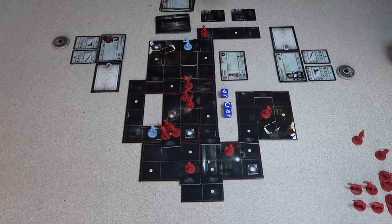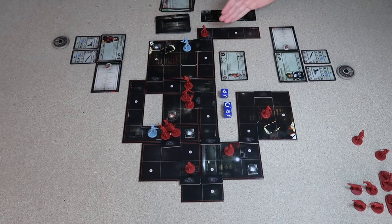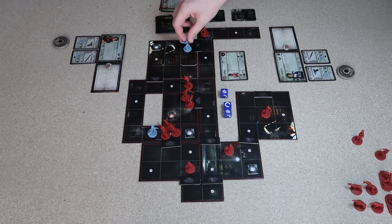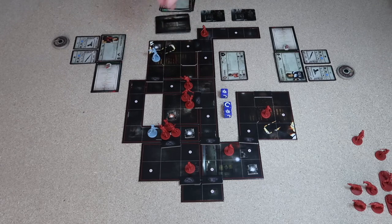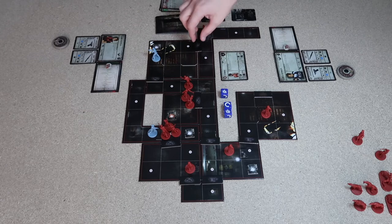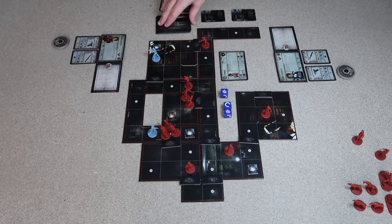Leon's turn: he can move diagonally as well as left, right, forward and back, but not diagonal past corner pieces. He uses his four actions to move through the area to grab a discovered item, leaving a door open so the zombie can follow slowly. Tension phase is all clear: 'Your footsteps echo ominously over the ground before the sound is swallowed by the shadows.'